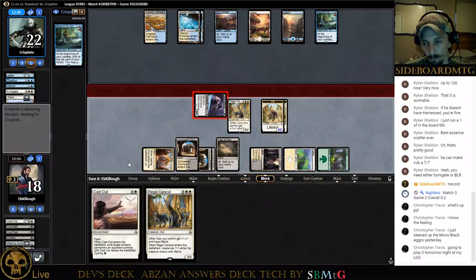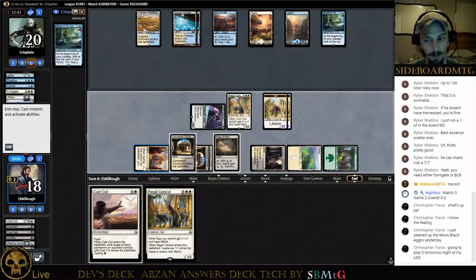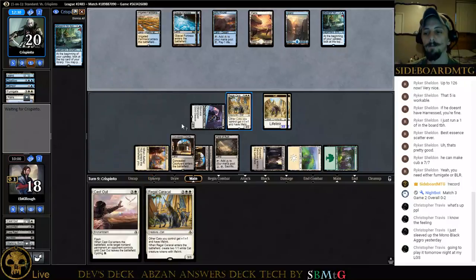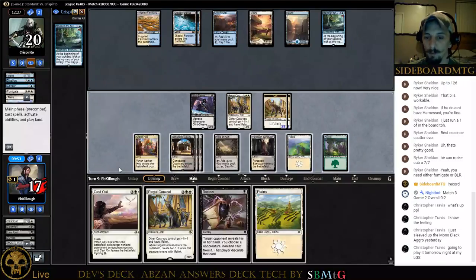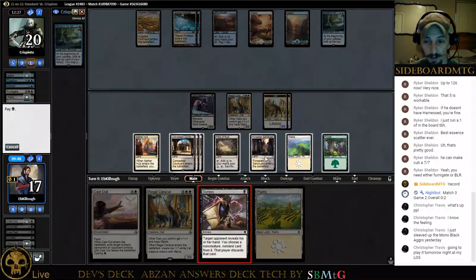Glint-Sleeve Siphoner has been no joke. Thanks for joining us, Christopher. He put it in — is he going to flip it? He flipped it. Of course you have to do it now, fella — I'll even thin your deck for you. I'll just be done with this because you have to pull an answer right now. So if he didn't find Fumigate, he found Settle the Wreckage. That's pretty decent.